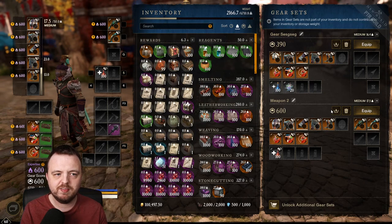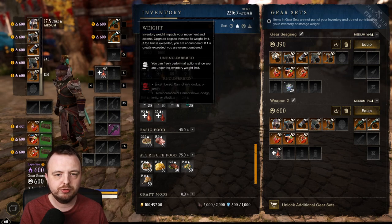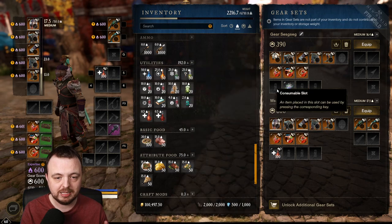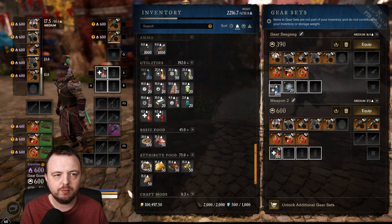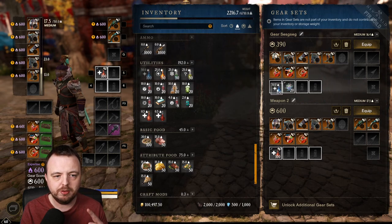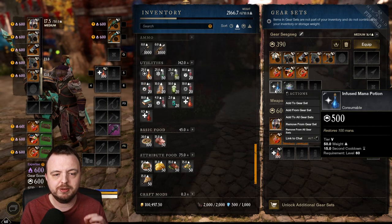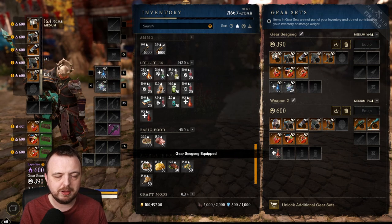There's one important thing I want to show you. I've just taken out the potions — look at my weight, it's 221.6. When I put these mana potions into the gear set I'm not currently wearing, the weight will go down. You can see the weight went down — I'm holding it but it's in the gear set. Now if I equip that set, I now have the mana potions equipped.